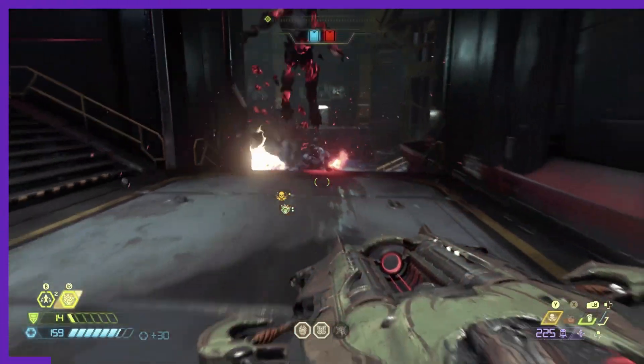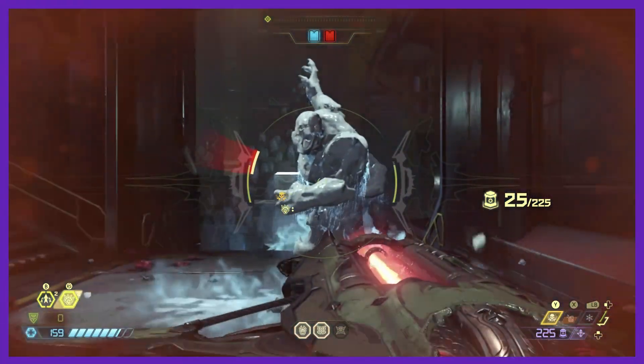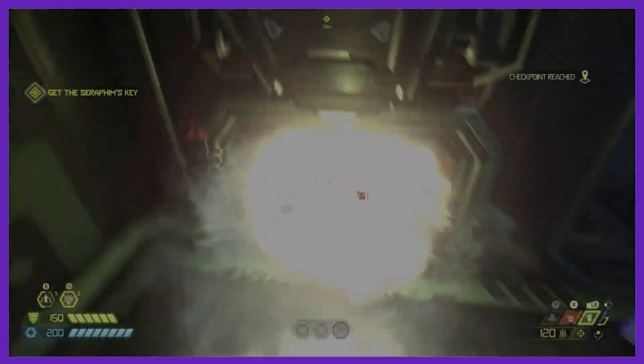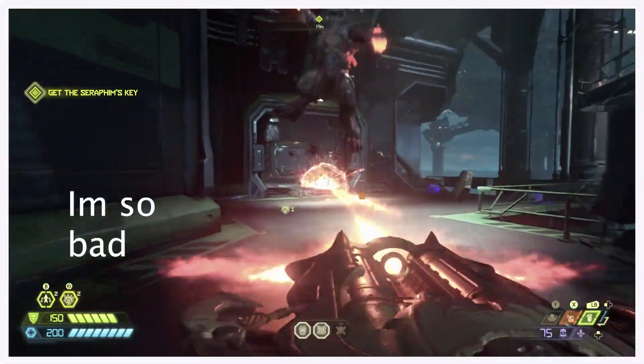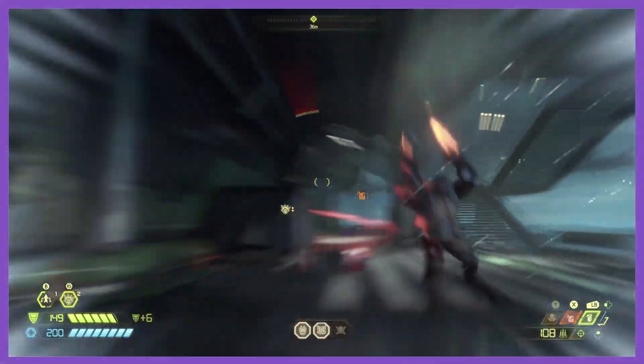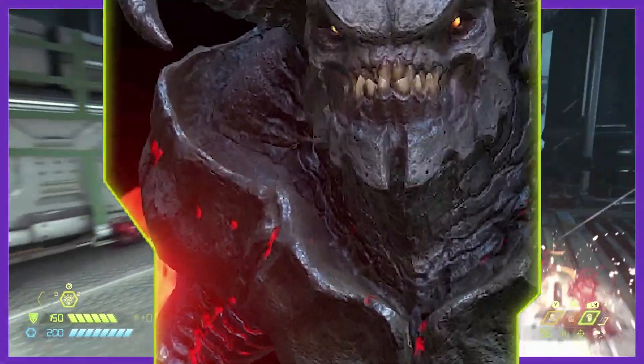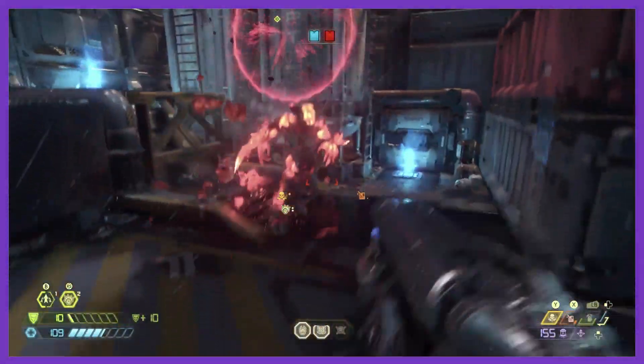All these demons would much prefer to kill you within an arm's reach. Still not on top of the food chain, but very deadly. All specialize in putting an immense amount of pressure on the player and require immediate attention when threatening you — keeping a distance is advised. I would consider the Baron of Hell to be a Knight, as looking at fundamentals, it's pretty much a Dread Knight with more health, minus the AOE.